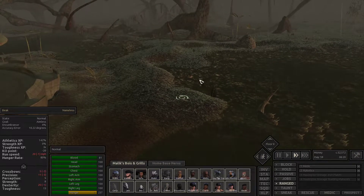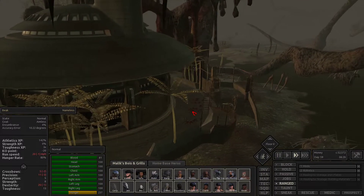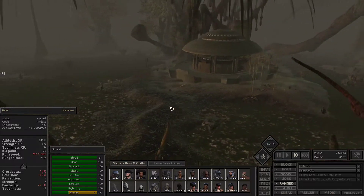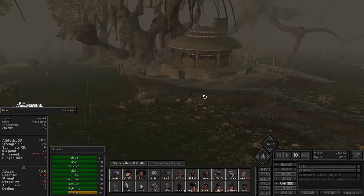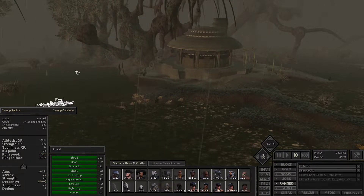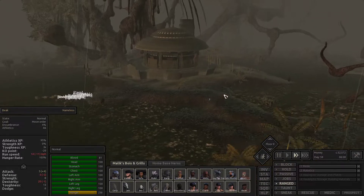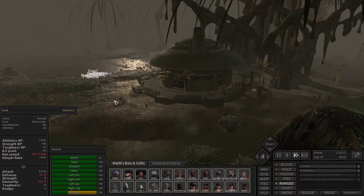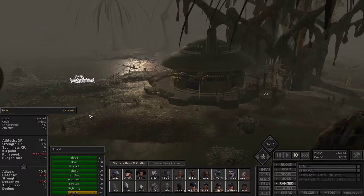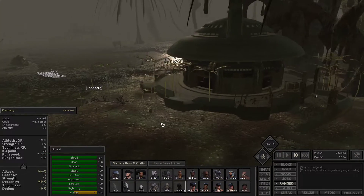I can't see any spiders. This is the infested ruins. Let's get a little bit closer — maybe the raptors will fight them? We might be able to use these raptors. Kind of wish the other ones weren't leaving though.